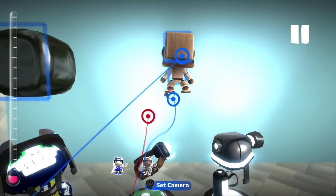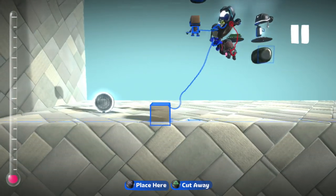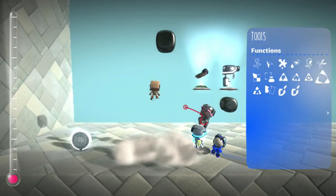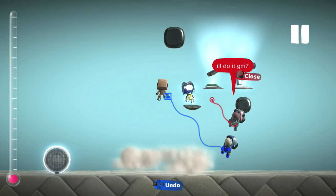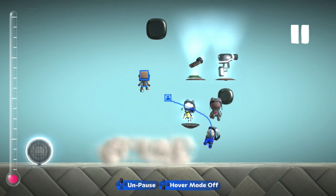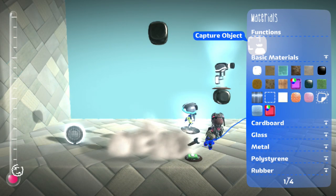Once you have the Brain Crane or the Create-Nator on the sackbot, go and make a line of deadly gas material. Then open your capture tool, hold R2, select the sackbot, and just leave it there. When you're ready, unpause, and right after the sackbot hits the gas, let go of R2 — and that'll save it into your costumes. Then let go of R2.